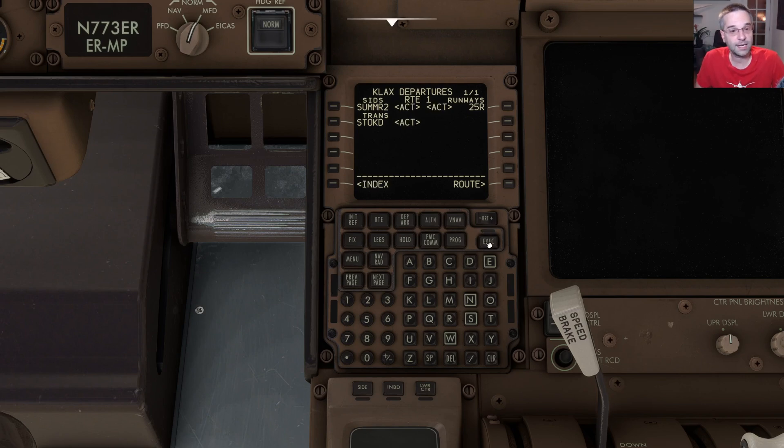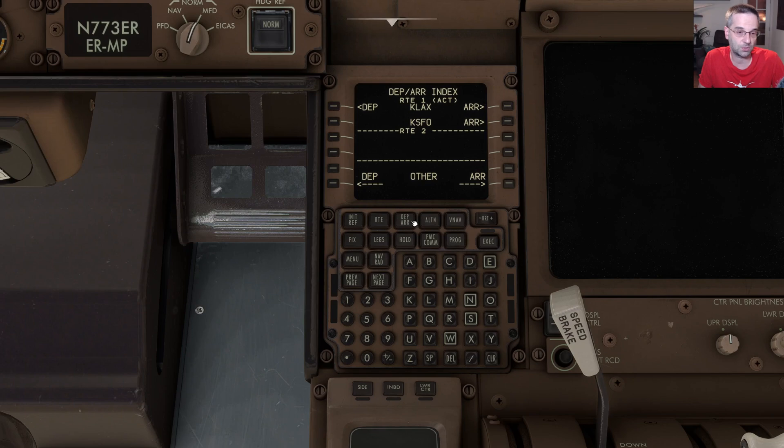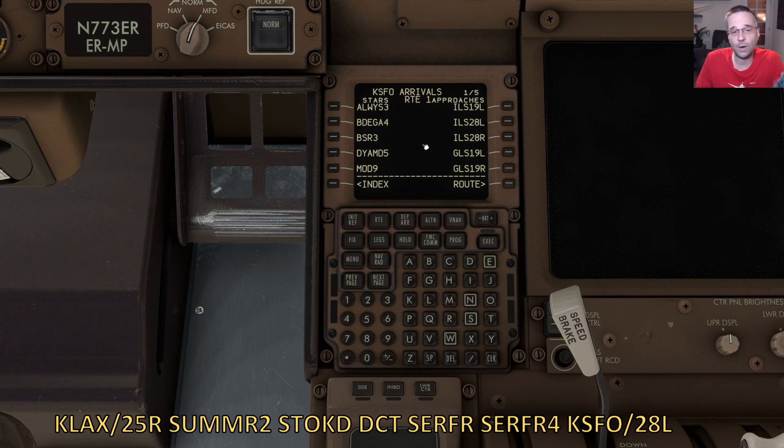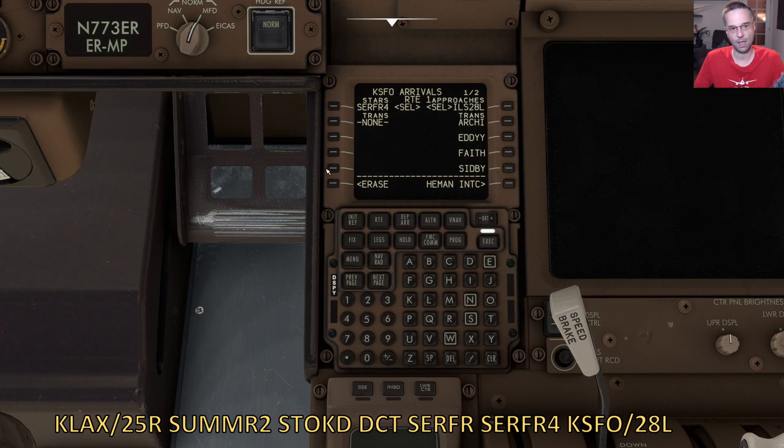That covers the departure, and now we have to do the exact same thing for the arrival procedure. Pressing departure arrival again brings us to an index page where we have to tell it what procedure we're looking for. We want the arrival into San Francisco, so we'll press the line select key next to that. We have 28L as our arrival runway in the Simbrief route, so I'll pick the ILS to 28L since that's the easiest way to land this plane, and then in the arrivals on the left we'll pick the SURFER4 procedure which is on the next page. There's no transition for the STAR so I don't need to pick anything, but if there were options listed I'd pick the one matching the previous waypoint of our route.